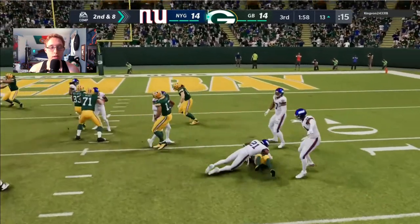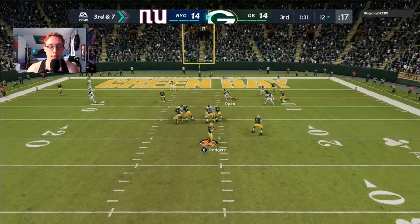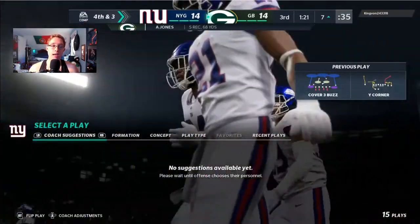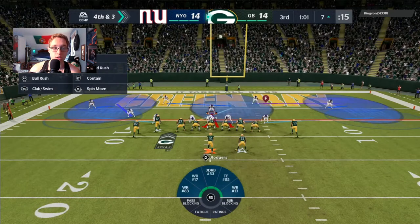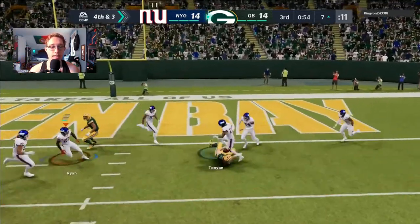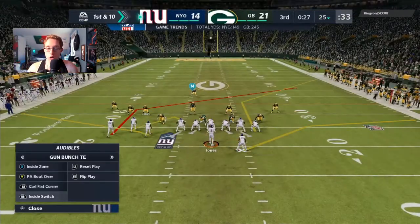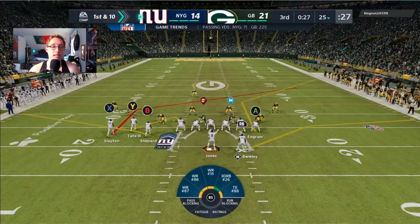I user the safety and Jabril Peppers makes a nice tackle for about a yard, bringing up third and seven from the 12 with a minute left. We cover very well and he almost completes a pass under pressure — he had a guy right in his face but still fit it to Aaron Jones. On fourth and three, he uses a double stick with Tonyan for a first down, then Aaron Jones runs it in for the touchdown. I'm like — we need to step up this offense, we needed at least one pick on that drive.